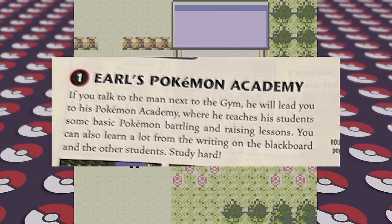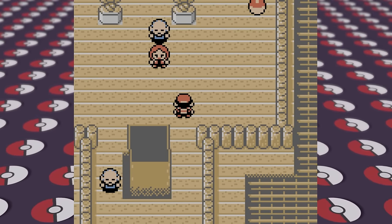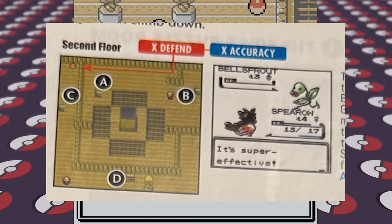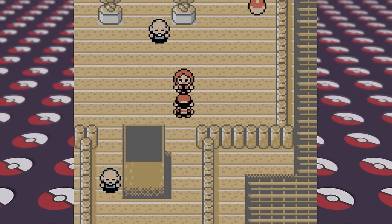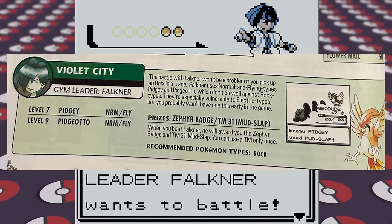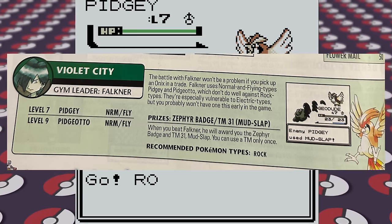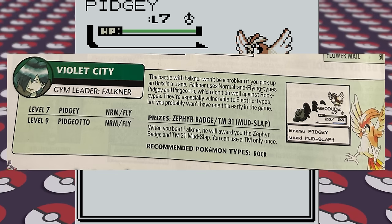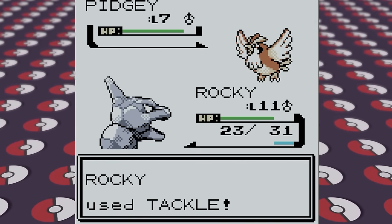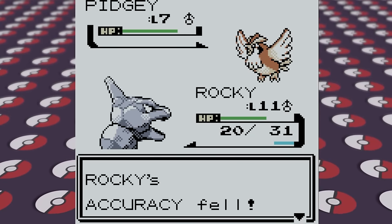Next, we clear out the Sprout Tower. One random change that the tower has in Crystal over Gold and Silver is that instead of finding an X Defend on the second floor, it's actually an X Accuracy now. The tower itself wasn't too bad, thanks to our recently acquired bird. We can now set our sights on the Violet City gym. The guide says this gym won't be a problem if you picked up the Onix in the trade. The guide does detail what Pokemon the gym leader has, as well as their levels and types. We're able to defeat Falkner with Onix and a little help from Pidgey, but Onix is a bit high level now, so it stopped obeying us.